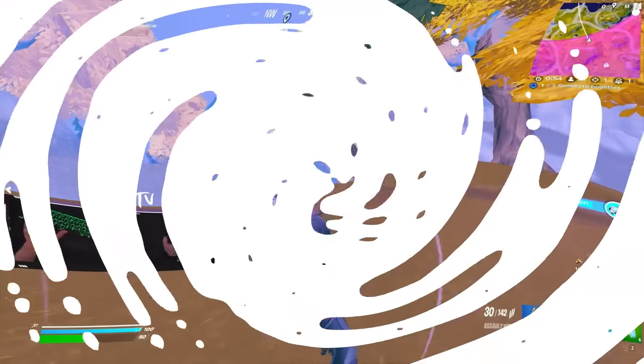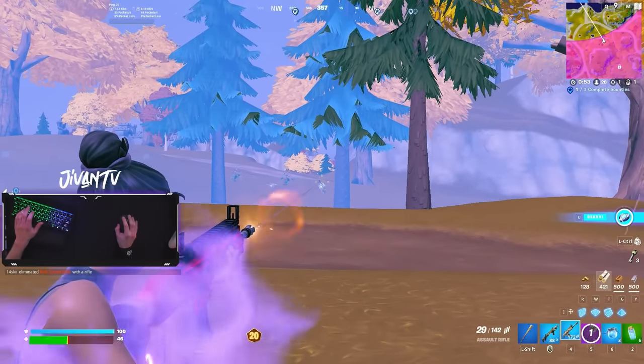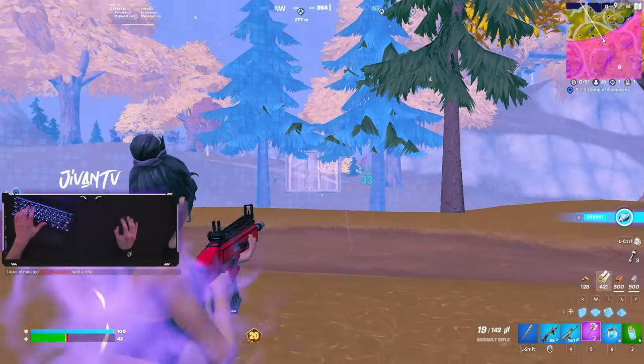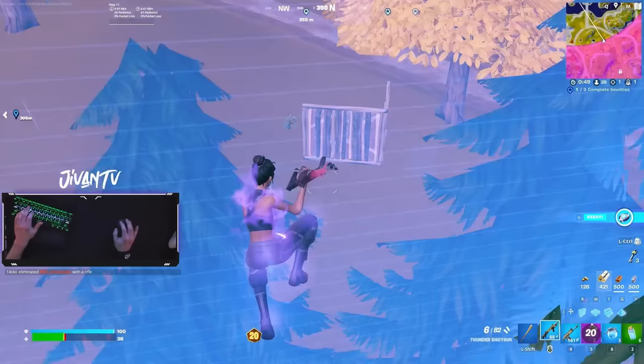The biggest thing about those awkward building fights is blocking your angles so he can't do counter damage. Later in the game here, I was rotating in and saw a guy popping berries, and my scar just failed. I only did 60 damage. Nonetheless, I take this fight.